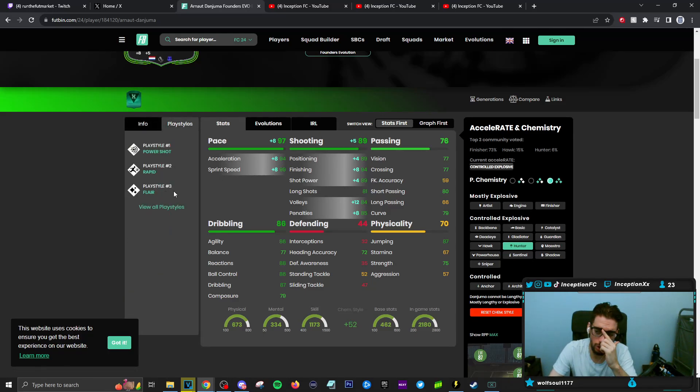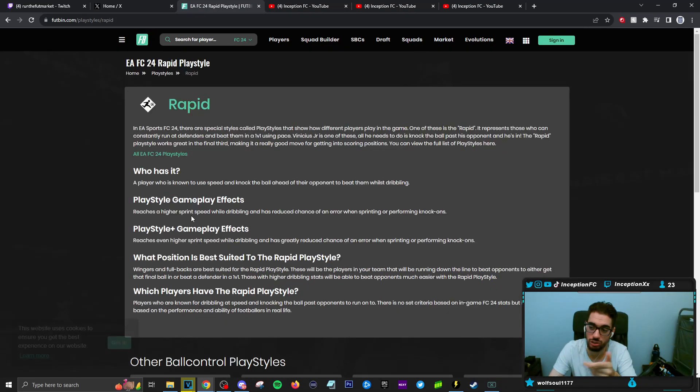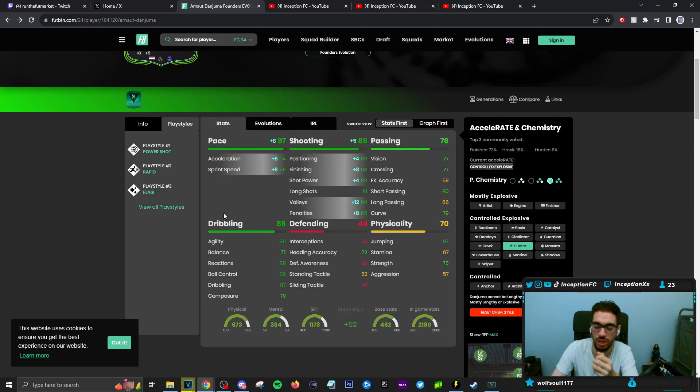Play styles on the card: he's got power shots, rapid, and flare. Nothing too crazy special, honestly. Rapid is really solid — power shots I don't hit too often personally, but rapid is definitely a really good one to have because rapid, if you look at the description, he reaches a higher sprint speed while dribbling and has reduced chance of error when sprinting or performing knock-ons. So that's why the hunter feels like a good decision for this card.